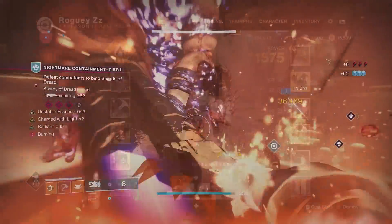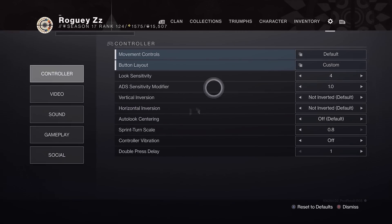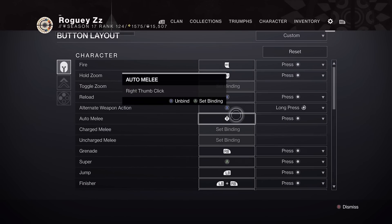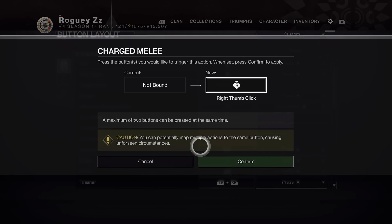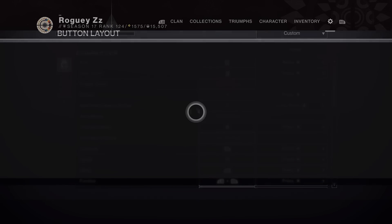If you navigate over to your controller button layout and unbind auto melee, you'll be able to use your charged melee ability no matter how close to the enemy combatant you may be, while still being able to throw out your punch if your melee is on cooldown.